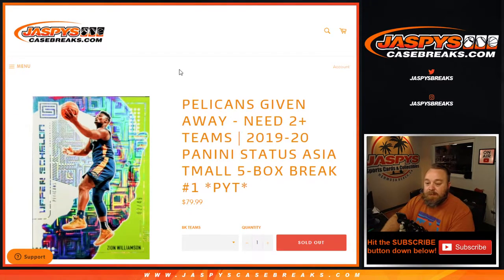Hi everyone, Sean with JaspysCaseBreaks.com here doing a 2019-2020 Panini Status Asia Team All 5-Box Break, Pick Your Team number one, where we're giving away the Pelicans. This is our first look on the case break side of this, so it should be pretty exciting.